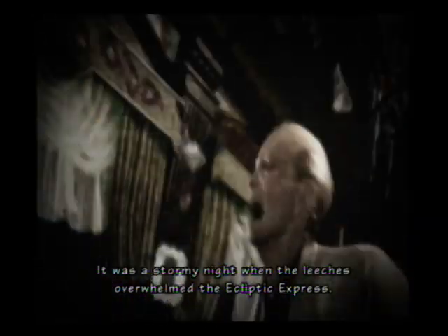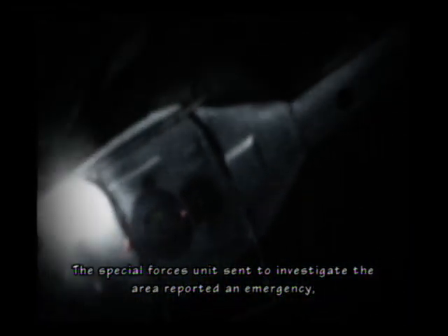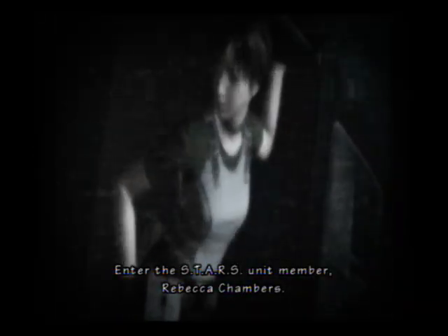We're starting off with Resident Evil Zero — prequel, as I mentioned earlier. Two main characters: Rebecca Chambers and Billy. Those creatures are technically leeches, but they're guff in our eyes. They're completely wrong — it's definitely guff. The guff made the helicopter crash. It's powerful guff.